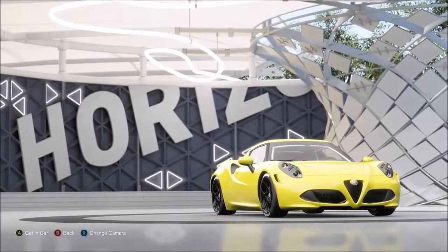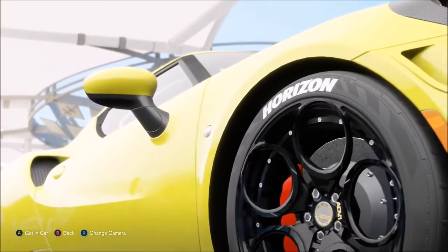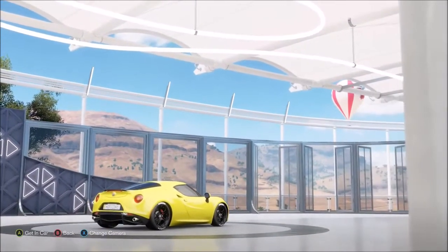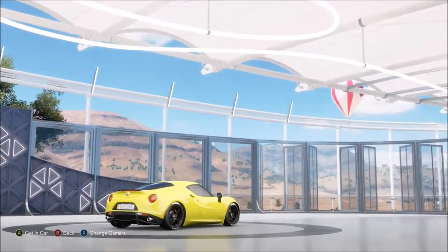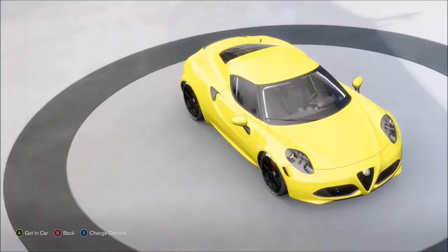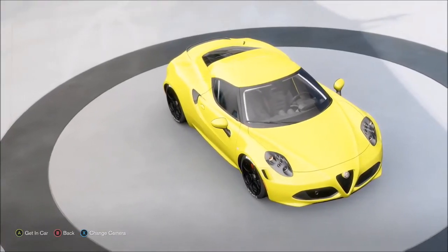Hi again guys, and welcome to another Forza Horizon 3 build for straight-line performance. This is, in a similar way to the RX-8 which we did earlier this week, and some other tunes as well, one of the lesser-powered cars we've done. Usually you're running 1,000, 1,200, or 1,500 horsepower — this one doesn't.